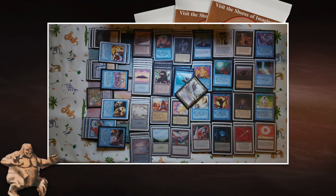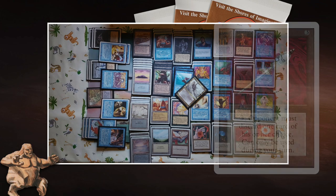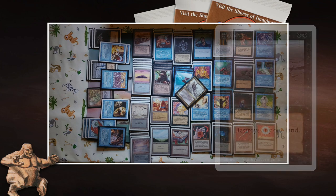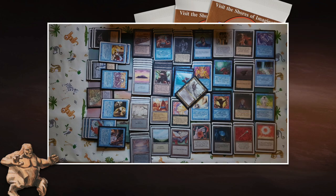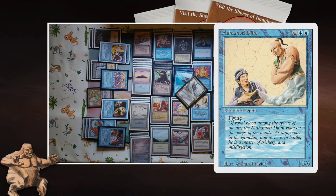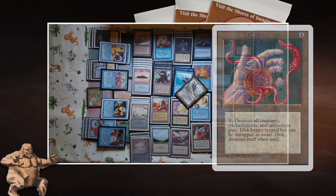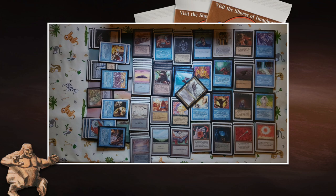There's definitely a discard theme in this deck: an Amnesia, a Mind Twist, four Hypnotic Specters, and two Disrupting Scepters. But there's so much more — Sinkhole for tempo, Flying Men and Serendib Efreet for aggro, and beefy finishers like Sengir Vampire and Mahamoti Djinn. There are also solid control cards like Icy Manipulator, Jayemdae Tome, and Nevinyrral's Disc, which is another great silver bullet. Demonic Tutor gives him extra chances of finding those cards when needed.